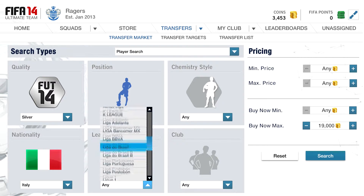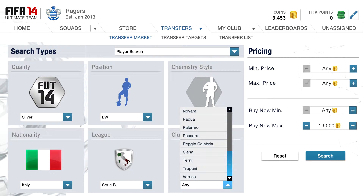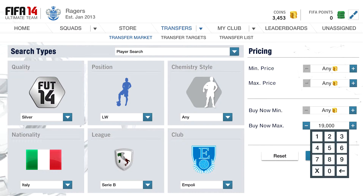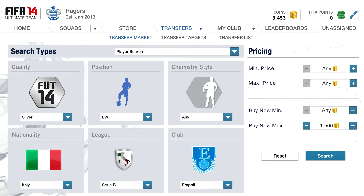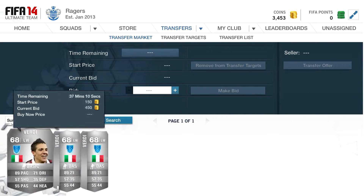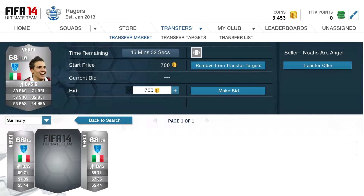There are one or two for 1300 and 1400 but those will be bought out fairly quickly. There are a few available for under 1000 — I think three available for under 1000. I put it in full screen mode because it's a lot easier to work with and for you guys to see. We see quite a few for 1500, then we put the maximum price — not the buy-now price — at 1000 and we find cards at 450, 700, and around 1000.